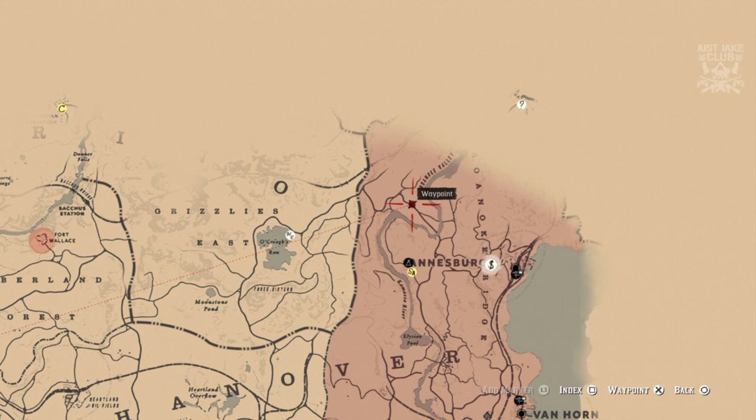What's going on YouTube, just Jake here and welcome back to my channel for my very first Red Dead Redemption 2 video. In today's video I'm going to be showing you how you can obtain a viking helmet and a viking hatchet. To locate these items you're going to have to go to a viking burial ground.